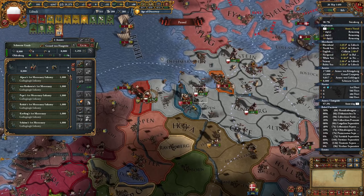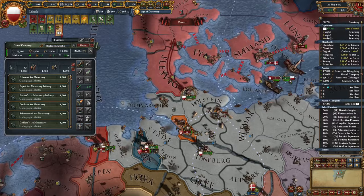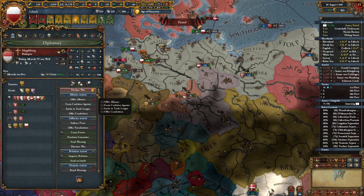Declared. I have my troops set up so I can fight each of their armies, and with this stack I will start sieging the Danish fort. Everything's going according to plan. I also want to get a claim on Magdeburg as they have Goslar, which is a province I need for one of the missions.